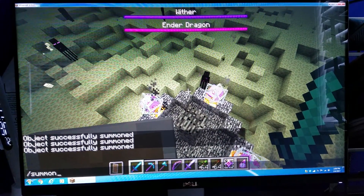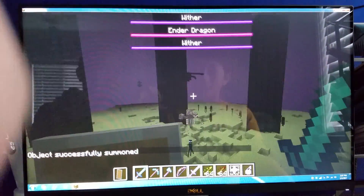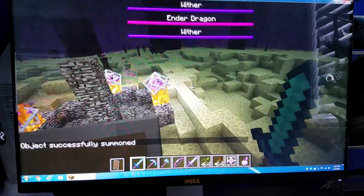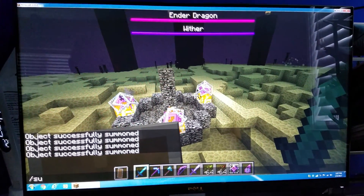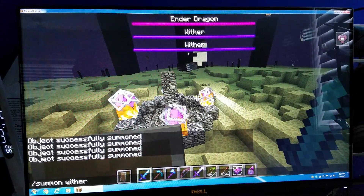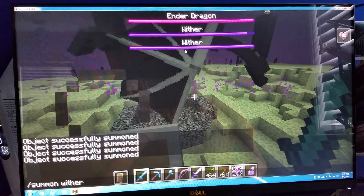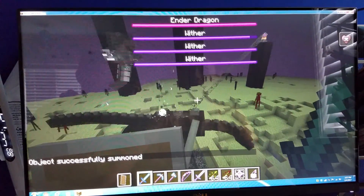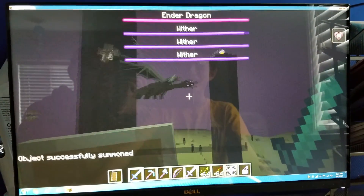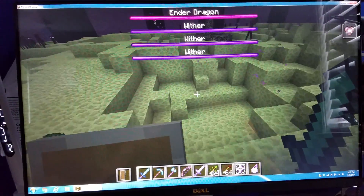It looks like we only got one wither versus one Ender Dragon, but I'm sure there are more. Here's the plan — once the Ender Dragon comes here, I will press Enter and see what it does. Alright, there we go! It is attacking it! Look — the chase is on again! Watching the Ender Dragon — a boss versus boss!